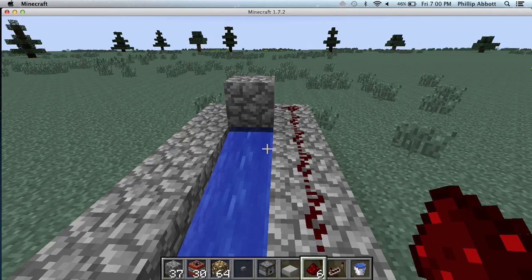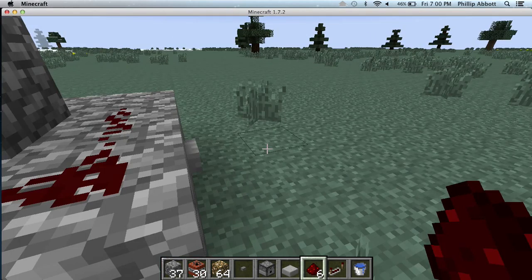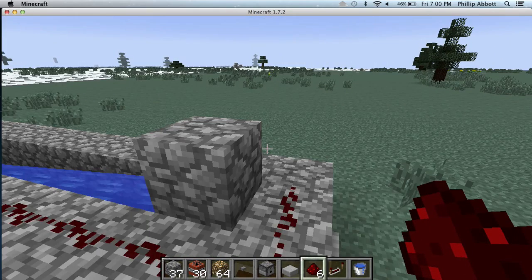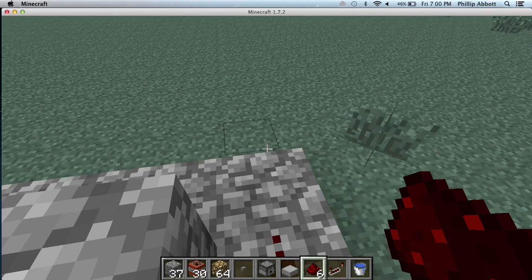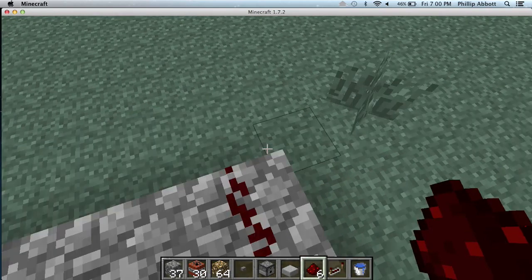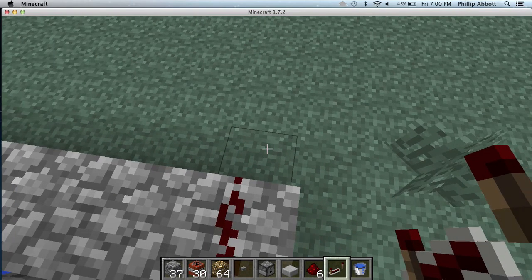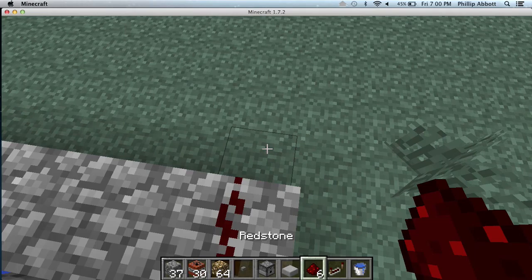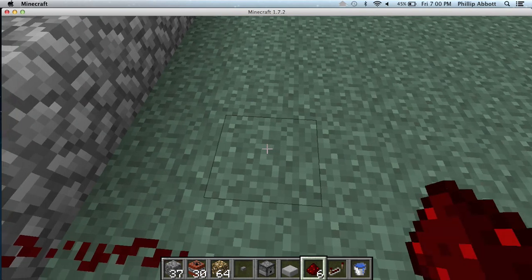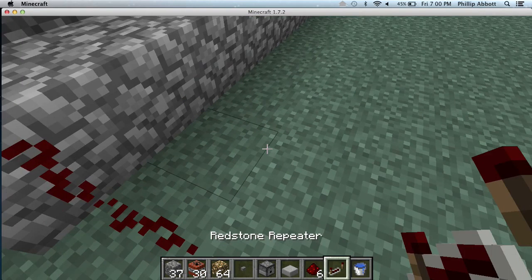Then you've got to put redstone on this corner, then you've got to put one down here — it's got to go down here and then you've got to bring it back up, or it'll explode. These repeaters will explode if you don't route it that way.